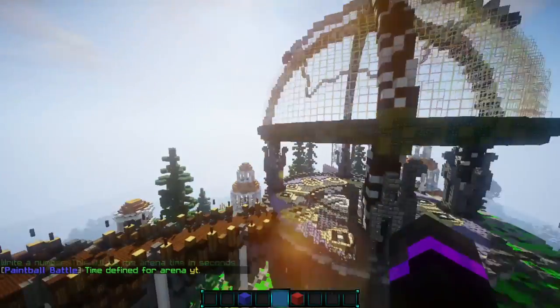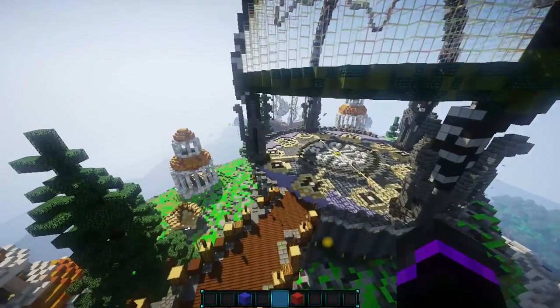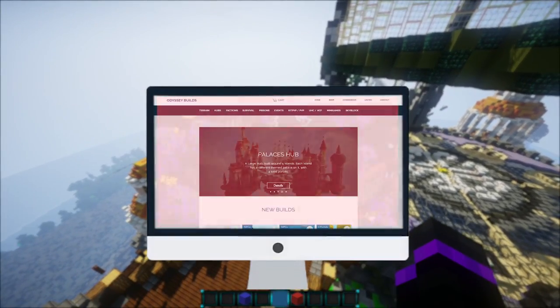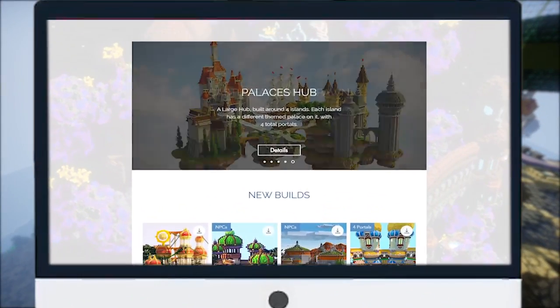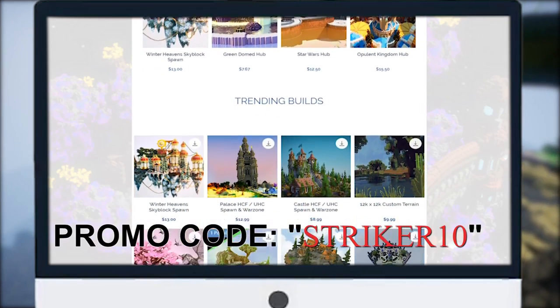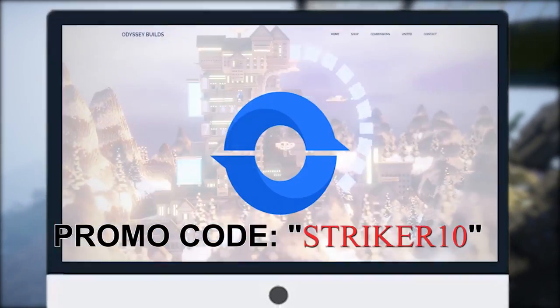You just need to have your arena. The build I'm using is done by Odyssey Builds. If you want to check out their amazing high-quality builds, use my link down in the description and use my code STRIKER10 to get 10% off your purchases from their shop.